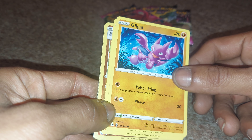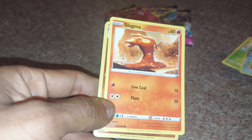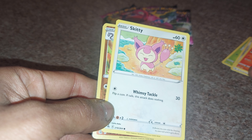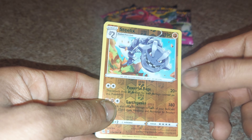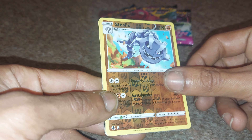Gligar up next, 70 health points, fighting type Pokemon with moves of Pierce and Poison Sting. Slugma up next with 80 health points, being a fire type Pokemon with moves of Flare and Live Coal. Skitty up next, being a normal type Pokemon with 60 health points with a move of Whimsy Tackle. Steelix up next with 190 health points, being a fighting type Pokemon with moves of Powerful Rage and Earthquake.